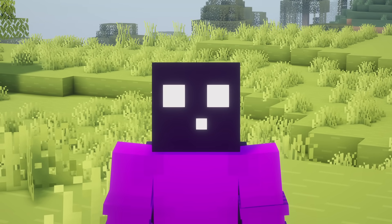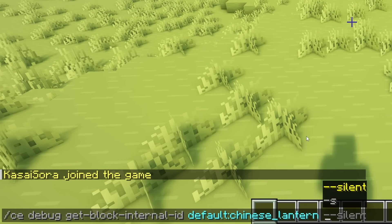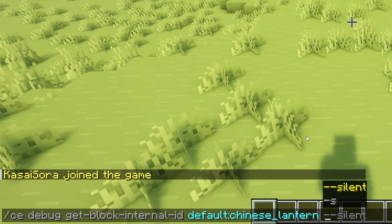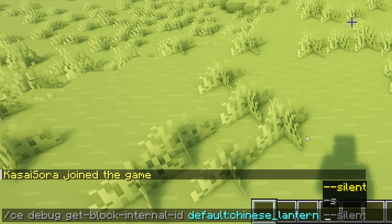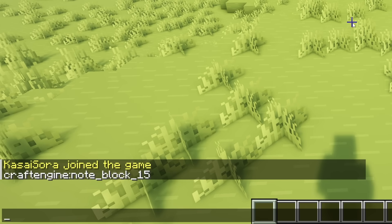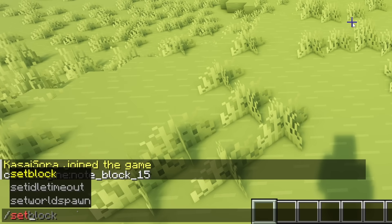And you can actually see this as well. So when I execute the following command in game — /CE debug get block internal ID — and then I choose one of the custom items that comes with the Craft Engine plugin, I will get a certain ID: Craft Engine node block 15.